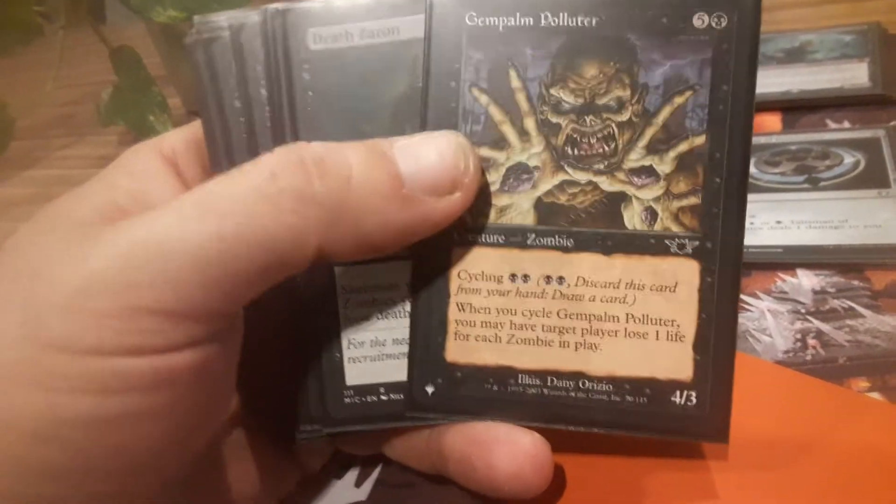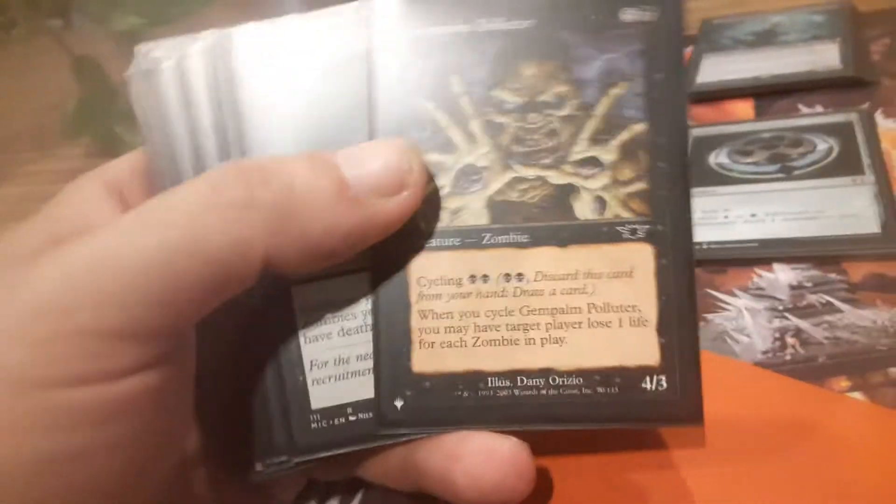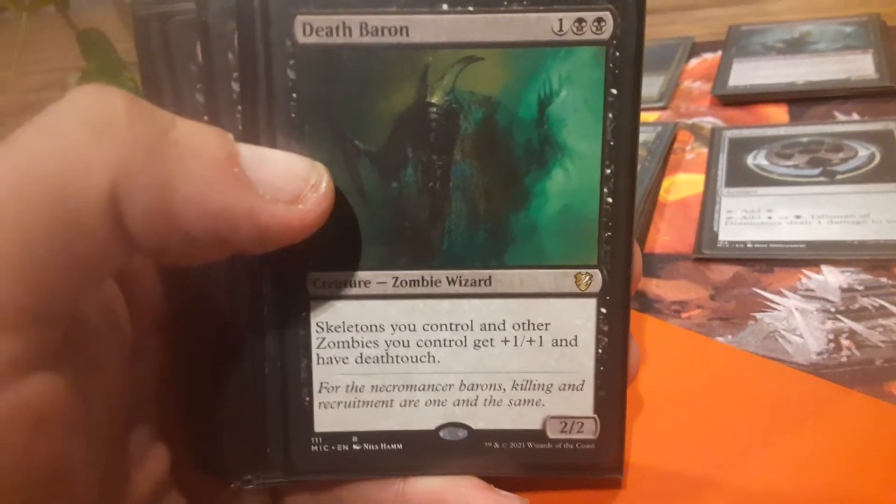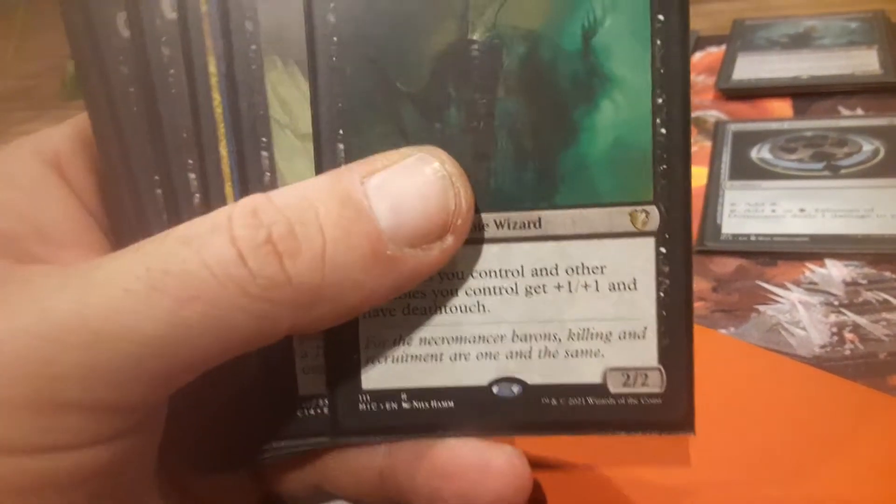Gem Palm Polluter — great way to do direct damage if you have a ton of zombies out. I almost always play the cycling for it, and if you have Gisa and Geralf out you can just bring them back from the graveyard. Death Baron — just another anthem card.